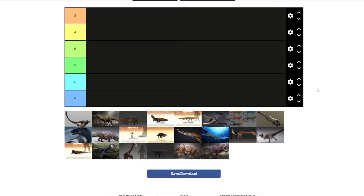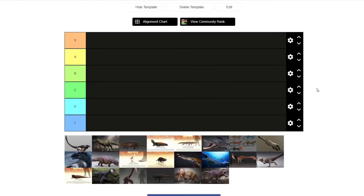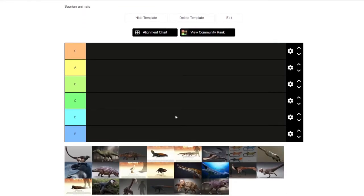So today is the start of some of the other content I had planned — things like subscriber specials. We're going to be doing the Saurian tier list, looking at all the creatures currently in the game and ranking them. I have to preface that I'm not sure if there are better tier list tools, but TierMaker seems to be the one most people use — and oh my god, it is such a terrible website.